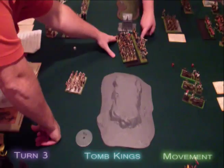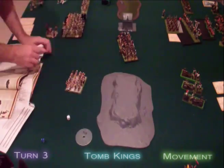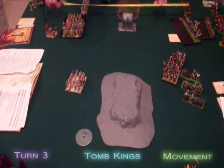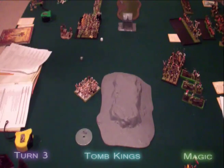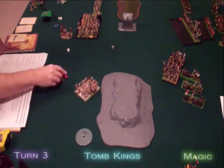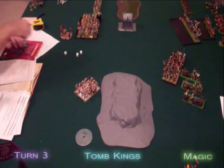On the third turn, the Tomb Guard charge the Ogres, who flee through Ruglud's orcs. The Tomb Guard redirect into the first cannon, while Ruglud's fail their induced panic check and flee through the Ogres and the Long Drongs, ending up off the table — taking their only caster and the Army General with them. For normal movement, the Archers and Casket step up to be within range. Winds of Magic gives the Tomb Kings 10 Power Dice against 6 Dispel Dice. They use 3 dice for the Venom Staff's bound spell but it gets dispelled, then 4 dice for Shem's Burning Gaze twice for 5 wounds on the Marksmen, and the final 3 dice for Light of Death, which also gets dispelled.